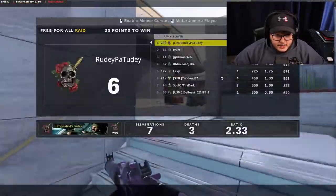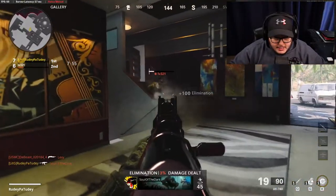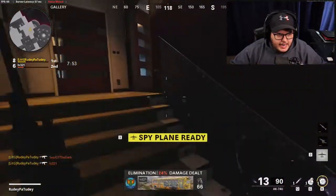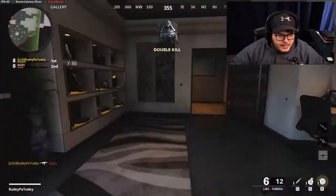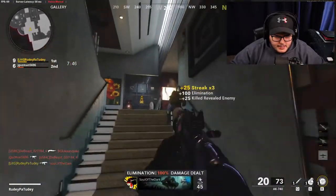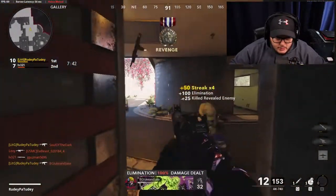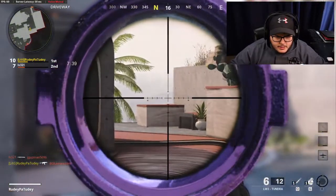Currently seven and three on top of the leaderboard — not surprised with the loser mode class. Taking double kills now and got the spy plane. One thing to note: you do not have Ghost with this class, but that's okay because your gun is so overpowered you don't need Ghost.